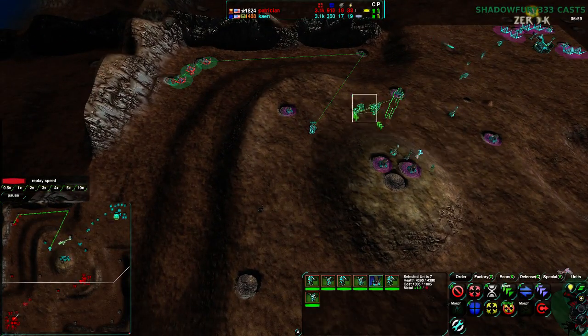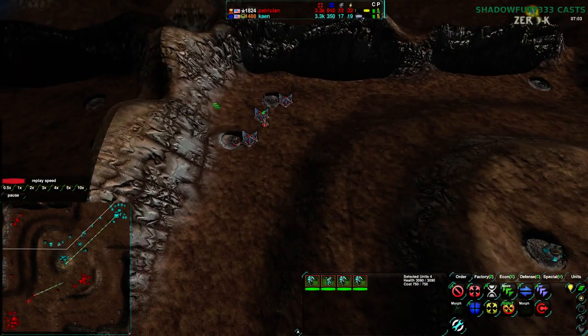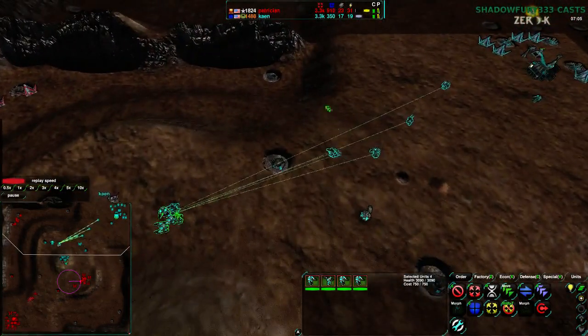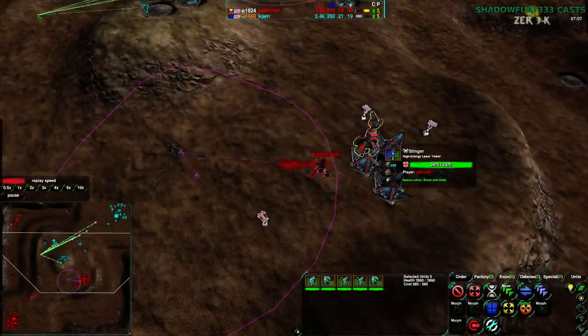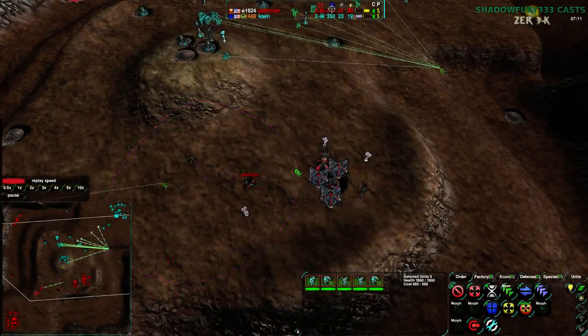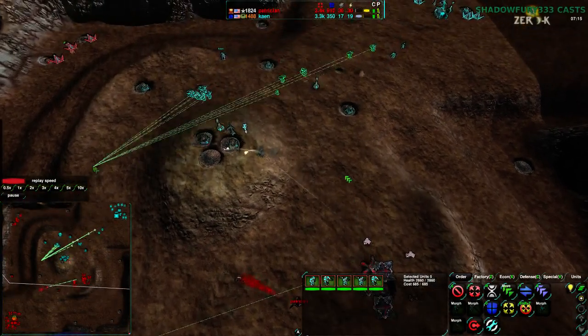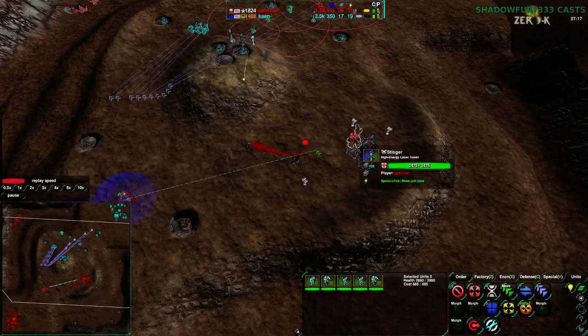If Cain moves even half of his small army over to the Northwest, it would take it out — not even overkill. And the rest of them could go elsewhere, at least until the Stinger came in. Once the Stinger's here, it's a bit more difficult to dislodge, but even then it's still not that hard.